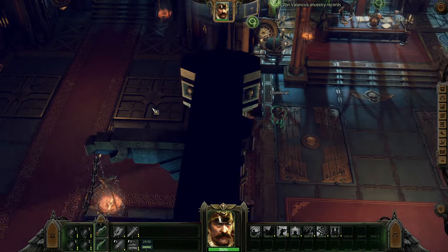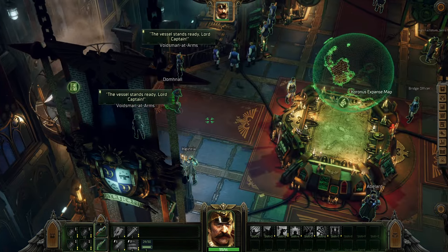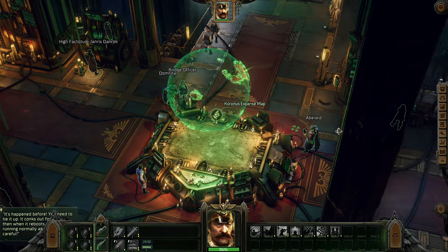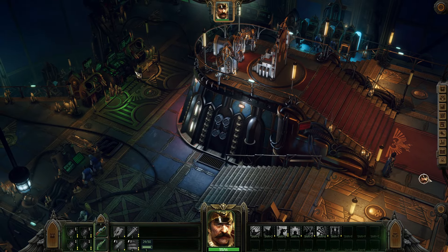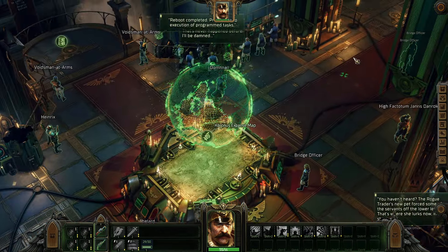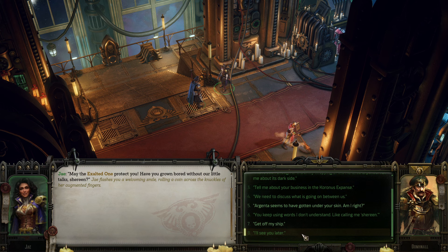We need to check out that Cogitator on the bridge, I think - the one that Pascal was talking about. Lord Captain, I forgot to talk to Abelard and Jai about Cassia. It's possible I could have backed out of the conversation and come back later, but the option to do so sounded very final.